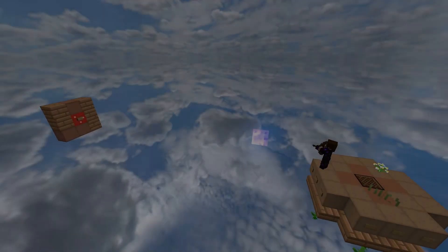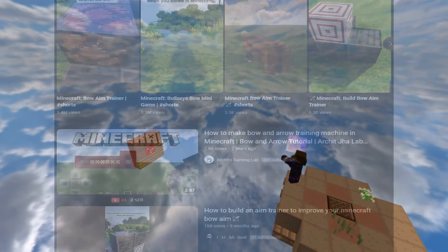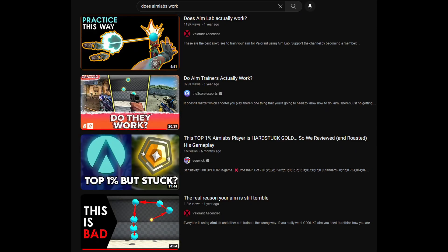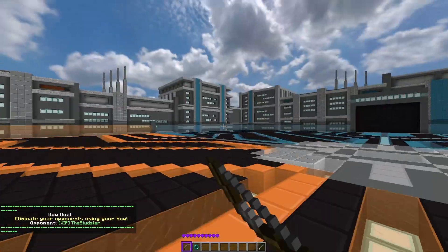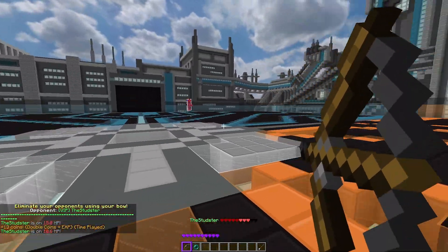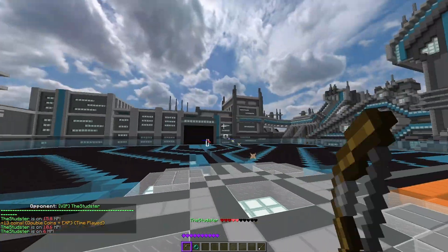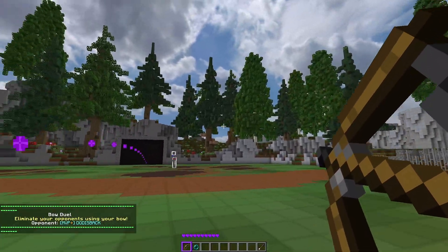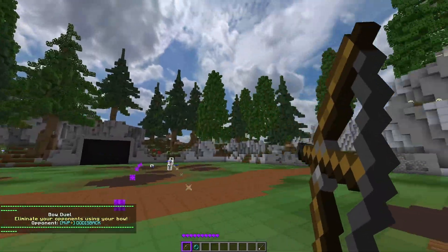But there's still a problem with this setup, and it's the same problem that all these other tutorials have had: these kinds of targets aren't very ideal. Maybe it works out in regular shooters, but MC archery is a whole other beast. Many of your advanced opponents will be moving a lot, and you'll eventually be doing the same too. So what you need is to learn dynamic aiming, where you're adapting to your opponent's movements and to your own.